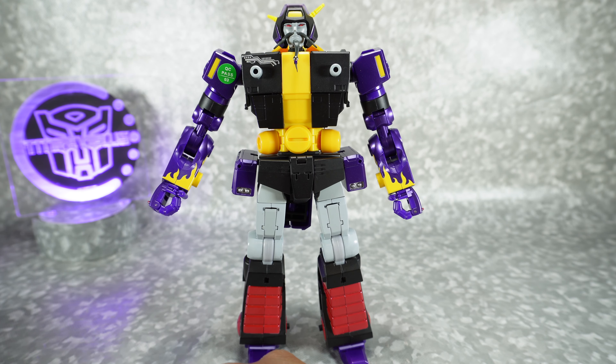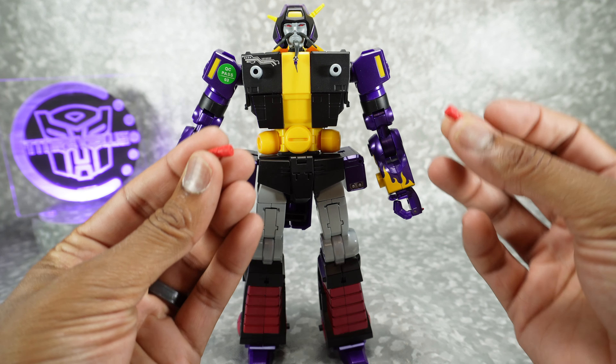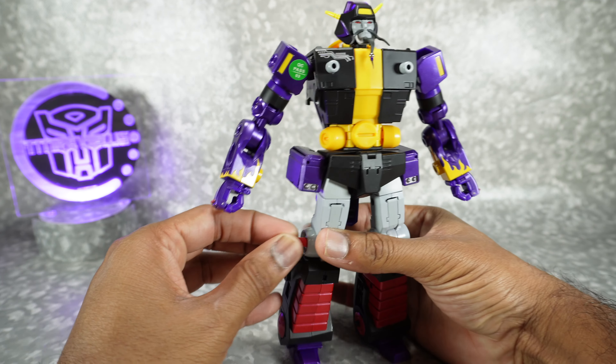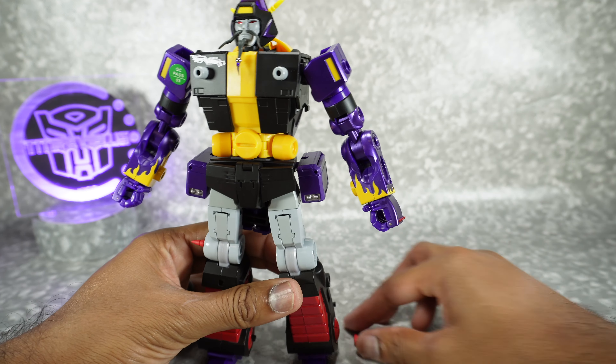Next, we're going to take care of the spikes. You get two of these red spikes. Again, these Shunkillons — you can put things wherever you want. I'm more traditional, so I'm just going to put them right in the knees. And these actually fit quite nicely.